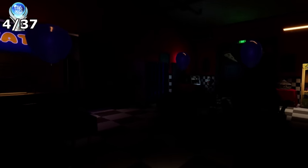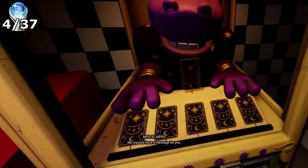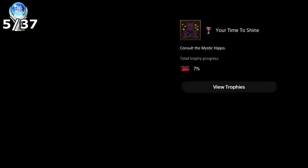Back in the main hub area, I noticed I could move about using the left joystick, and went to the Mystic Hippo who would make me choose a card and then guess what card I had — which resulted in the Your Time to Shine trophy.